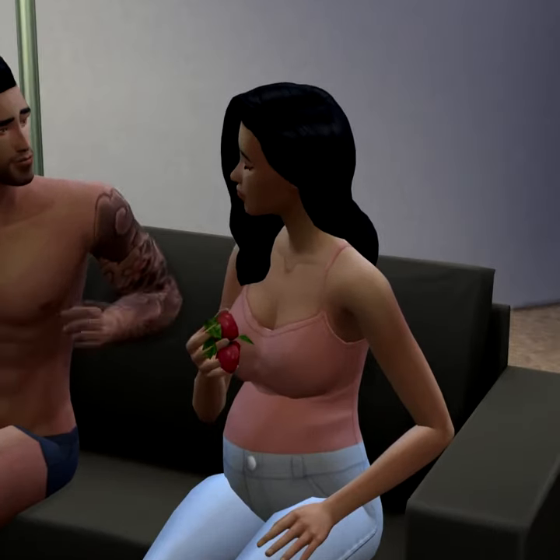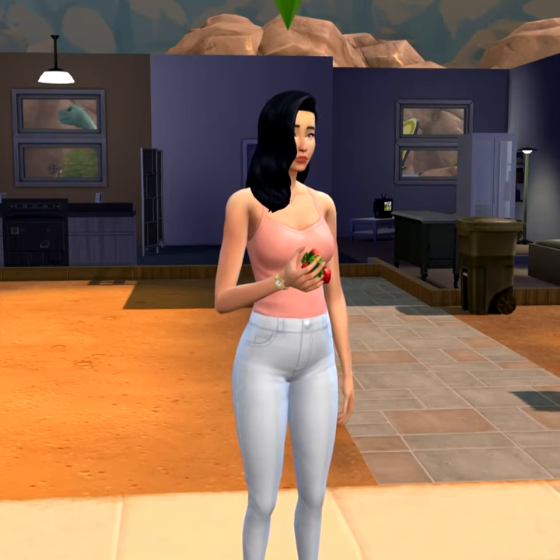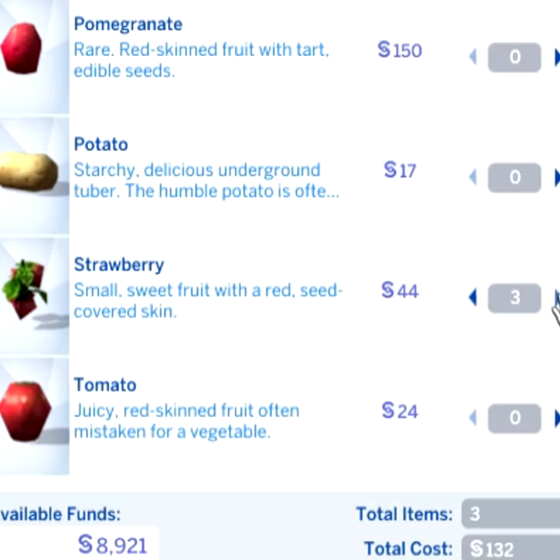Step 2: Strawberries. Eating strawberries gives you a higher chance of having a baby girl, so stock up on those strawberries.